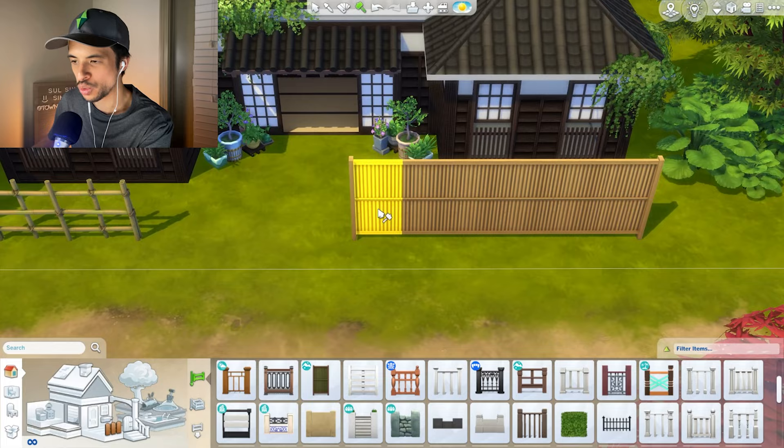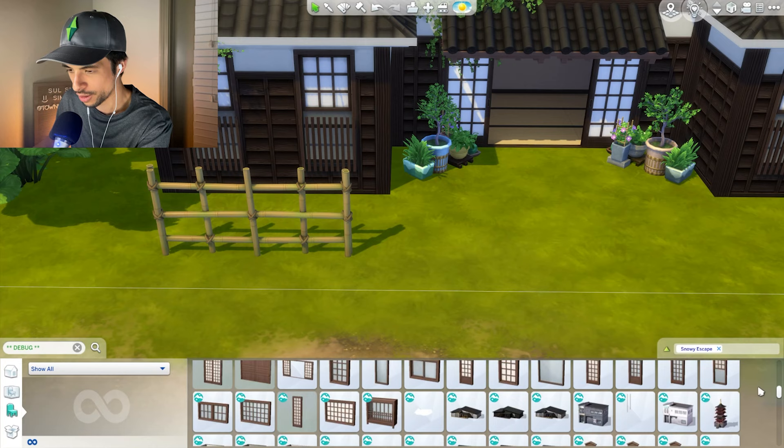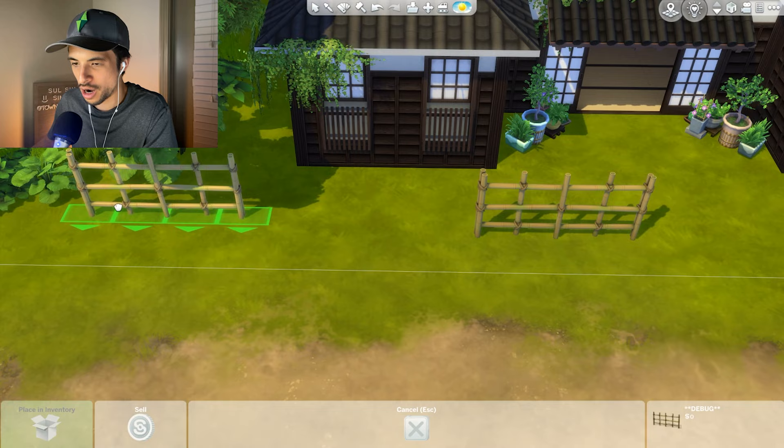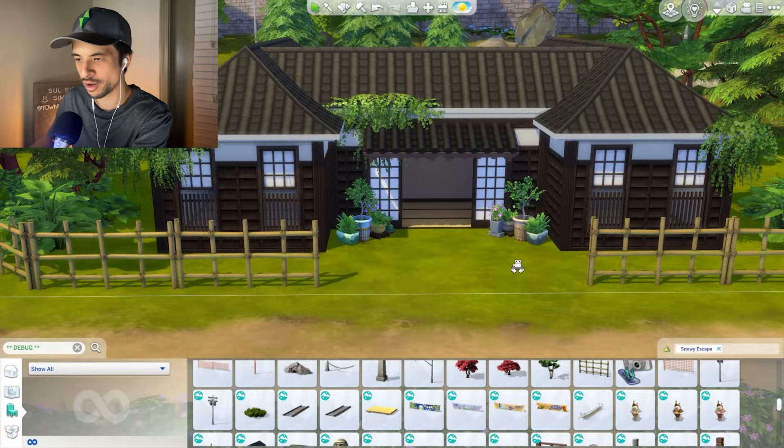For the front, what we can actually do is use the debug fence as a sort of accent piece. We're only one pack and you're still very hard to find! I'll use this, and I think what I'll do is block off probably a portion of the front yard a little bit. Okay, I think it's coming together.